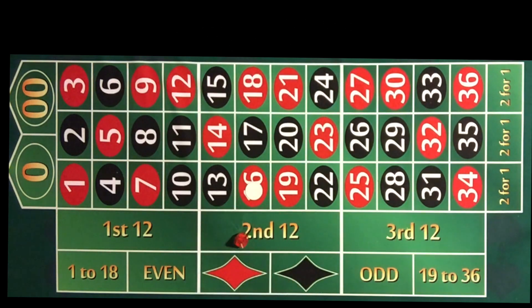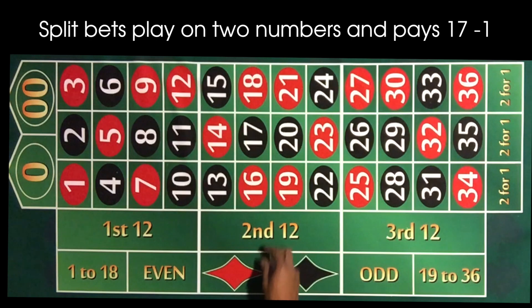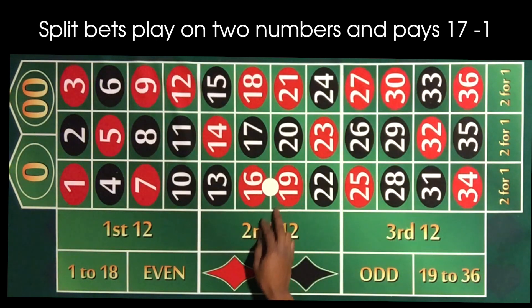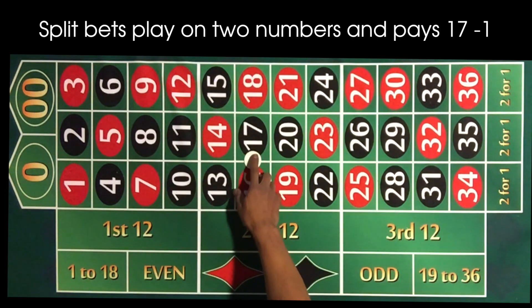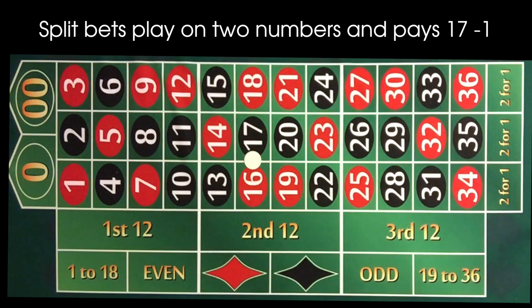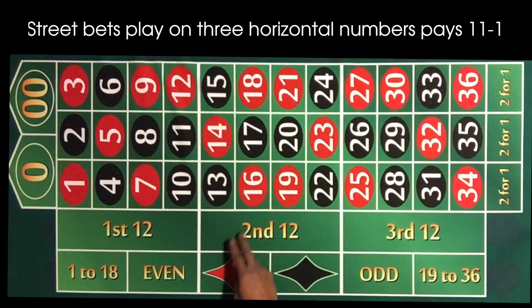Next is our split bet, which pays 17 to 1. It's basically when you split two numbers. You can split up and down — like 16 to 19 — or side to side — like 16 to 17. Either one of those numbers hits and you get paid 17 dollars for your one dollar chip.